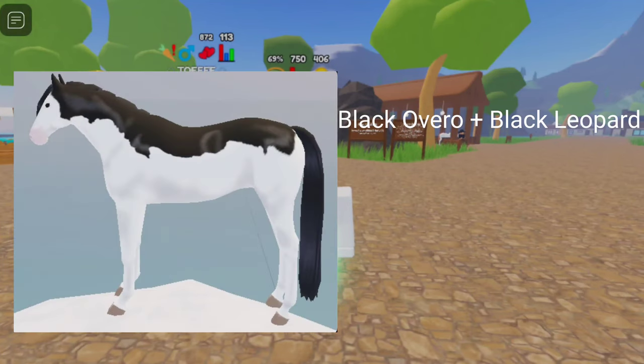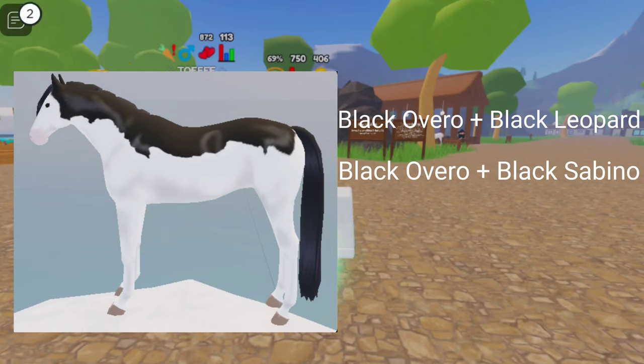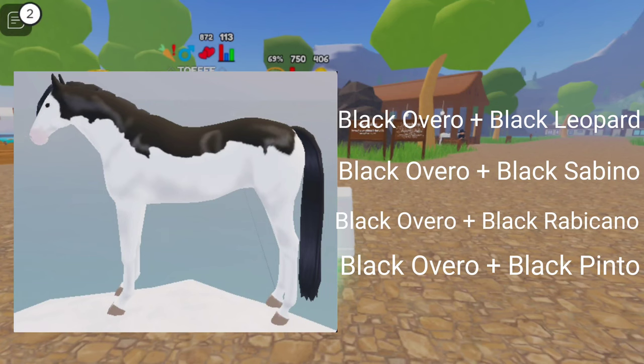For Black Splash Overeaux, you need Black Overeaux plus Black Leopard, Black Overeaux plus Black Sabino, Black Overeaux plus Black Rabacano, or Black Overeaux plus Black Pinto Frisian.